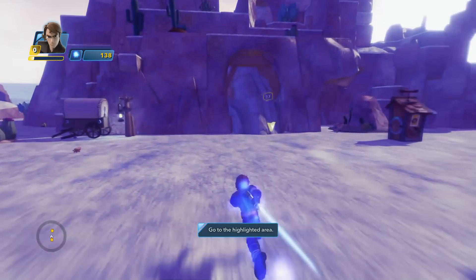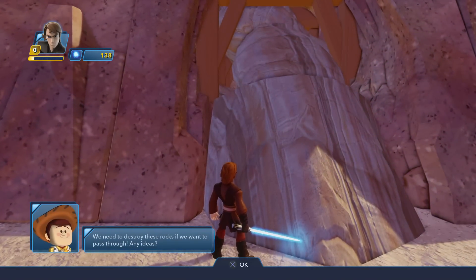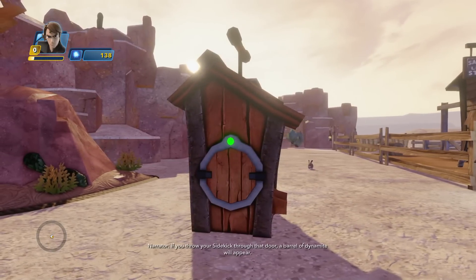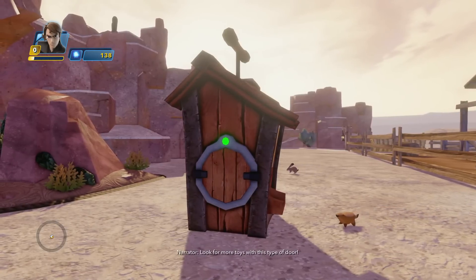Head to the highlighted area. This is a TNT shack. If you throw your sidekick through that door, a barrel of dynamite will appear. Look for more toys with this type of door.